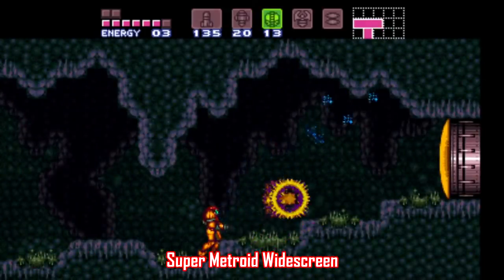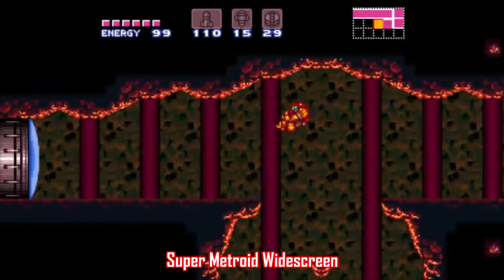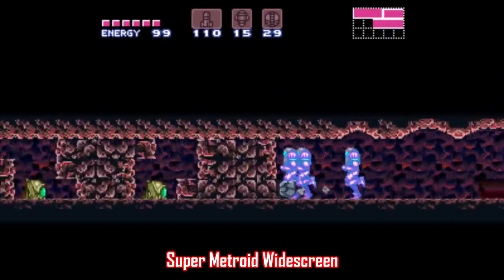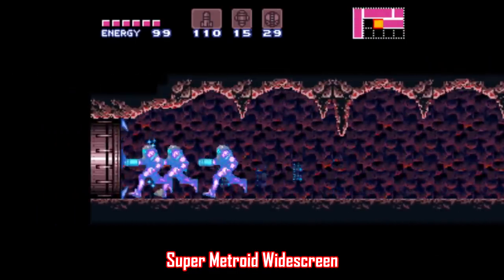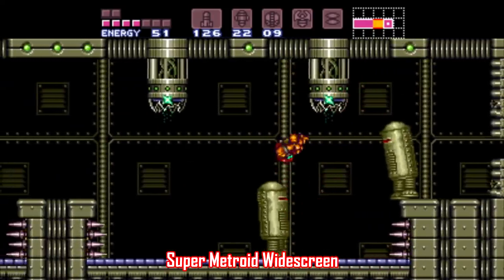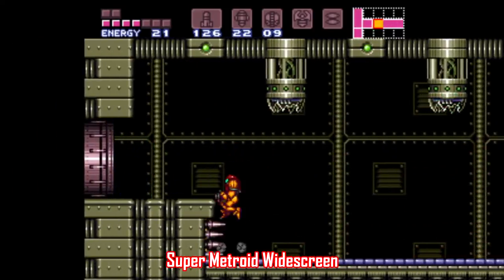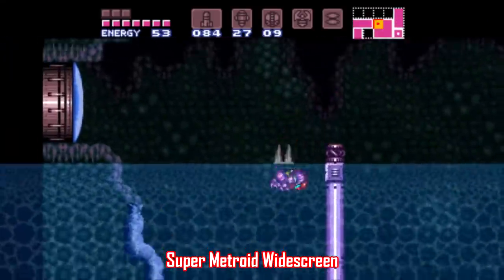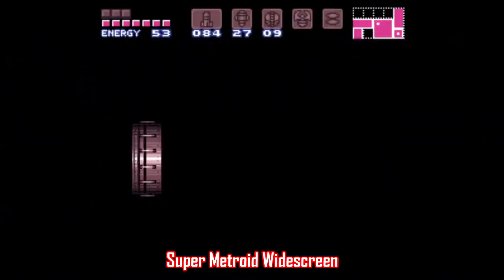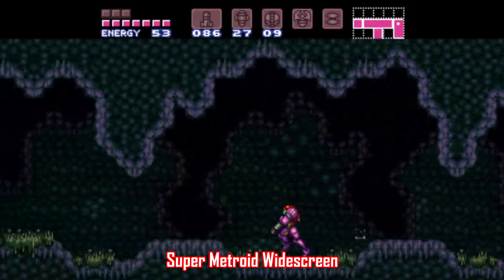Here's another one for Super Metroid that keeps the game largely the same, only it's 16:9 widescreen. I should mention that this patch isn't finished and is still pretty buggy, but enough work has been done so far that you can see enemies ahead of and behind you as the game is scrolling, and it's just really cool to see. A nice bonus is that it can also be applied to ROM hacks like Hyper Metroid and Super Metroid Redesign, and the ASM files for those two in particular are included in the zip file linked in the description. This one may not be finished yet, but it's still really cool to see the kind of work folks are willing to do to make this kind of stuff possible.